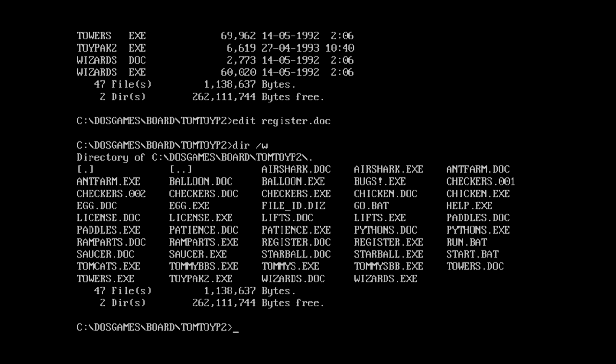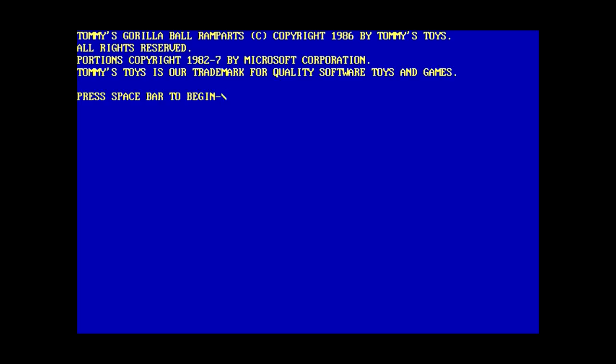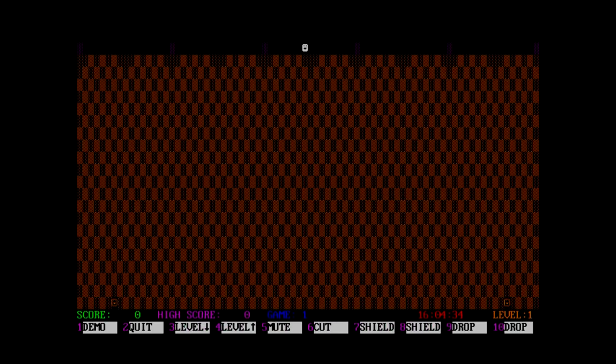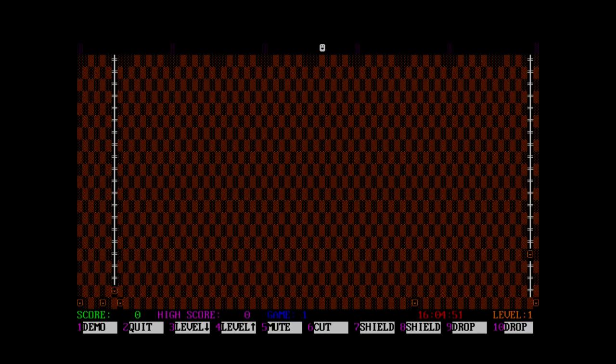All the help file tells you to do is run the executables. I'm not sure which one to start with - let's go with Ramparts. Tommy's Gorilla Ball Ramparts. We already did a Gorilla Ball thing, but this is not the same. Things are firing at me - I should have read the instructions. There's a demo mode, let's have the computer play. One interesting thing about Tommy's Toys is that a lot of them have the ability to play themselves, so we can just watch the computer attempt to play - and it got totally killed with just one point.